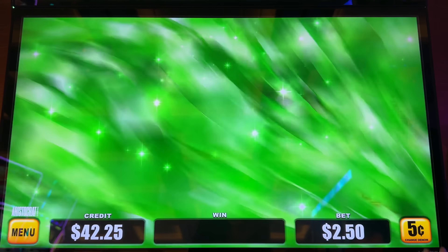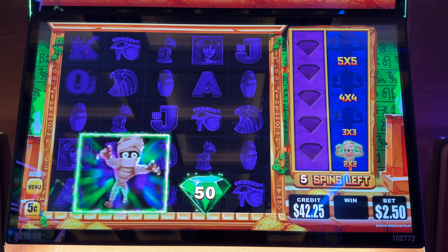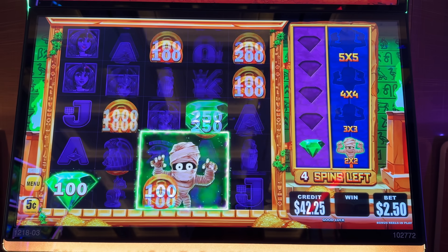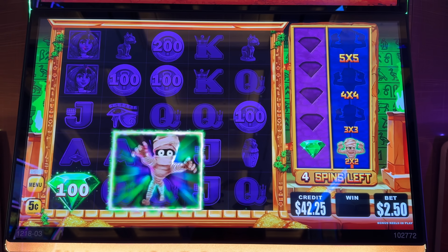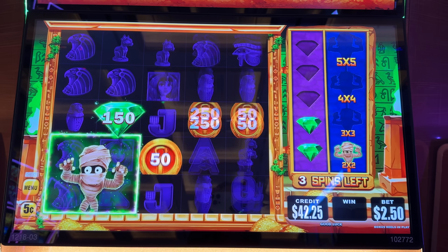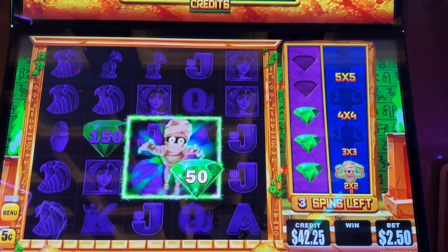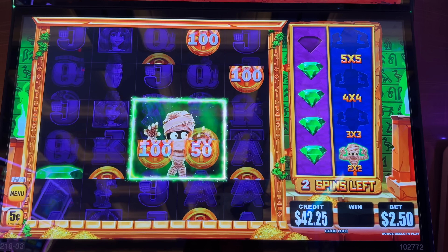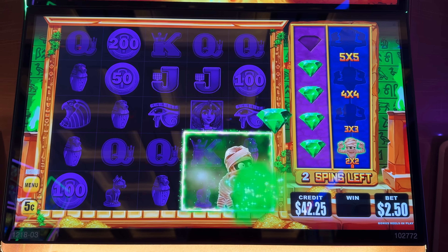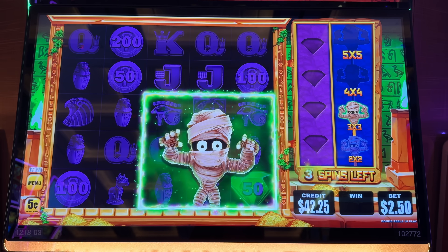Cash collect feature activated! This is one of the best features of this game. There goes our mummy — he's collecting as much as he possibly can. We got to get him to grow. There's diamonds, there's another one going up there. We got one — emeralds! Yes, we got to collect the emeralds. And he becomes a huge monster mummy.